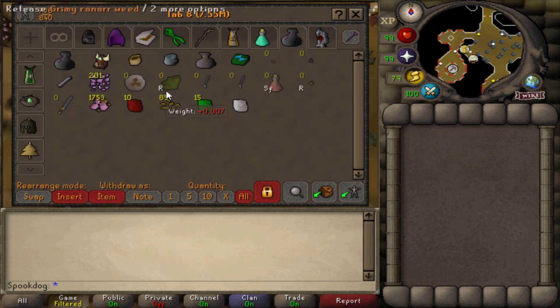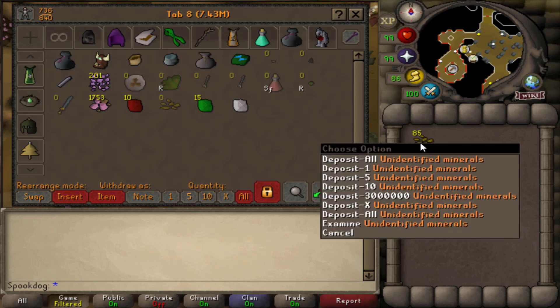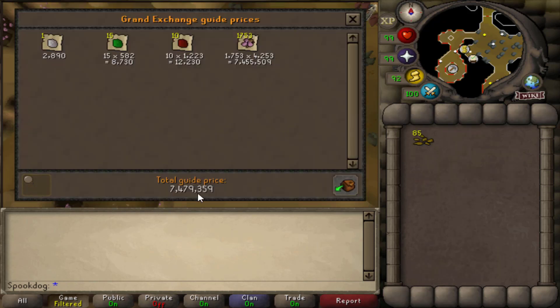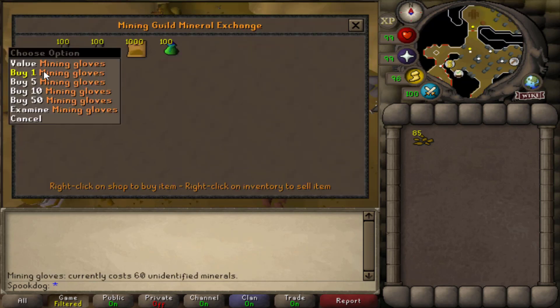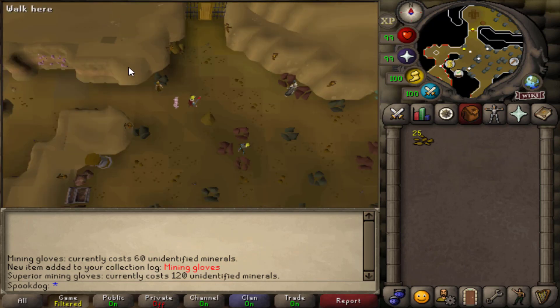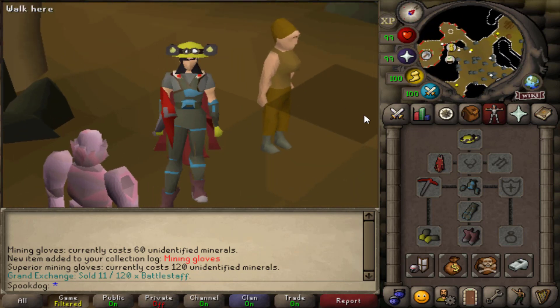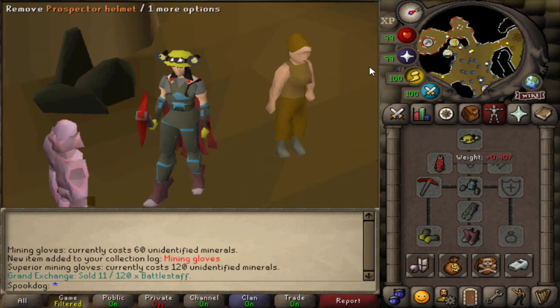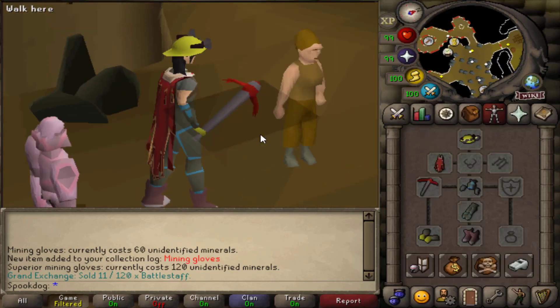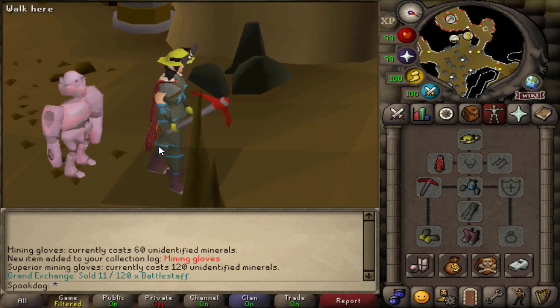I probably should have bought the first mining gloves a while ago, but I just didn't feel like recording on this screen for a while — I was too busy on my group Iron Man. Anyways, I have well over 60 unidentified minerals right now. Here's the rest of my loot so far. Here's the first level of mining gloves. And since I have nothing in my glove slot, I'll just be wearing these while I keep mining amethyst. Here's how they look on. I like how they kind of blend in with the prospector jacket, although I think the blue ones would probably go a lot better. Maybe if I had the gold prospector outfit it would be better.